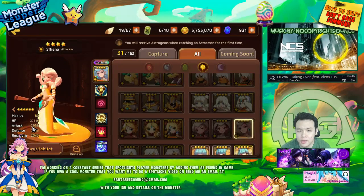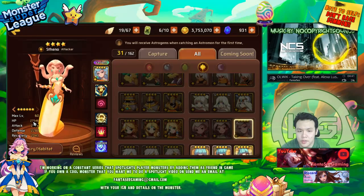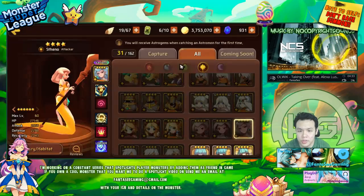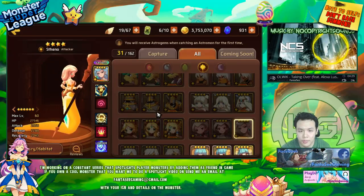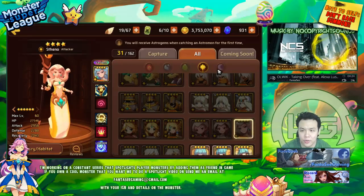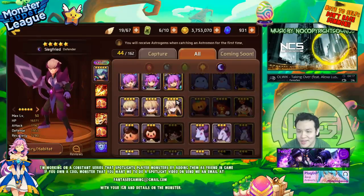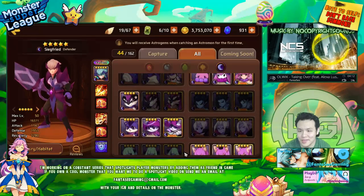Light Medusa has around 2,900 base attack; she's attack type with relatively low HP and defense, though her HP is higher than most attackers. She has elemental edge so I can treat her like a dark monster, and she has 10% extra crit rate, which helps ensure she crits more often. However, she doesn't have that 50% crit damage bonus that all dark monsters get. There's really no other dark monster that has the skill set I need.